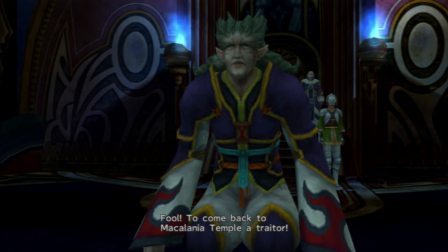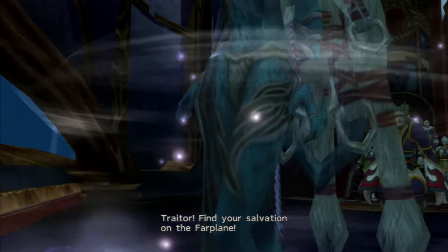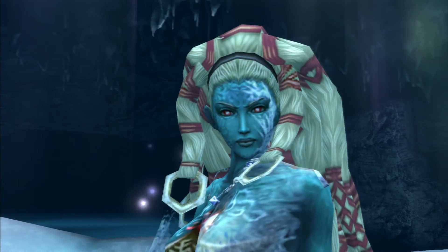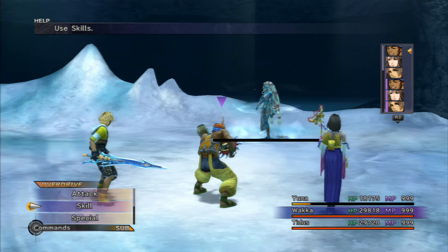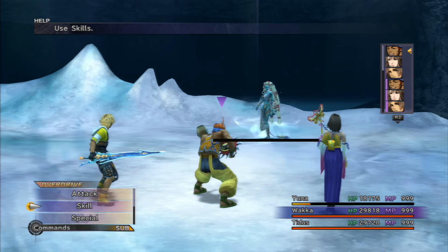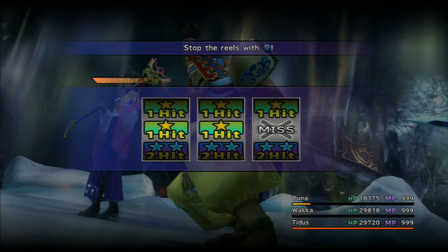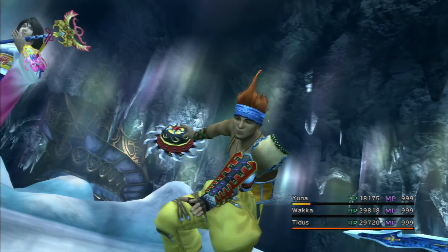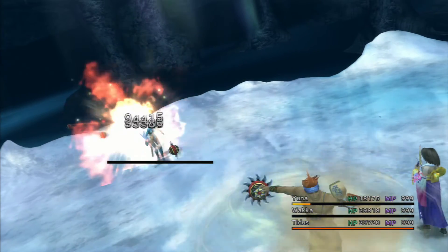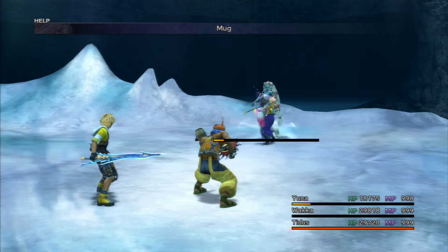The one thing you'll probably notice against Dark Shiva is that she's very fast, so I highly advise that you max out your agility on your party and have Auto-Haste equipped. Other than that, just use the same sort of tactic — Attack Reels. We only fight her once, unlike Dark Ixion who we had to fight twice. Dark Shiva has 1.1 million hit points. Doesn't look like she has a counter attack, so hopefully we'll be able to take care of her quite soon.